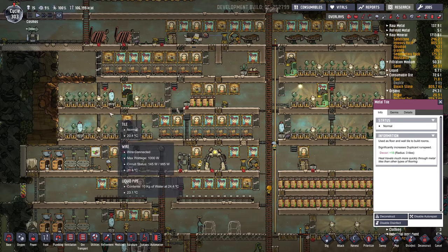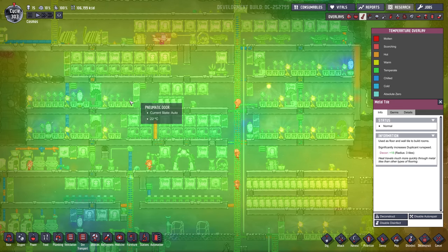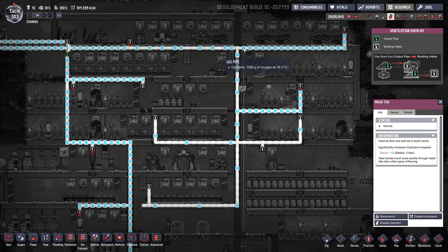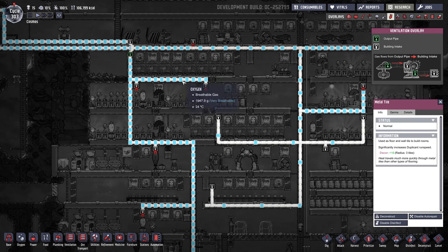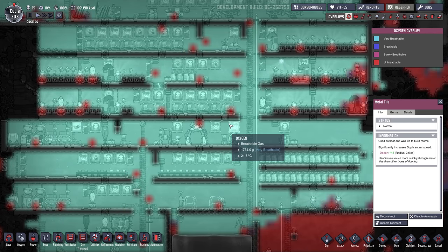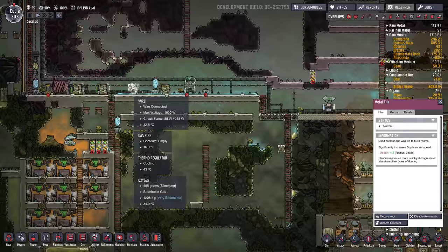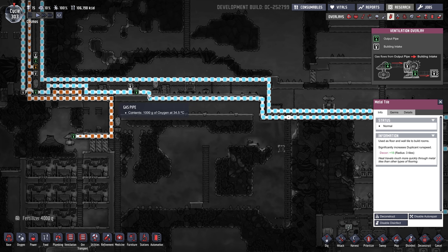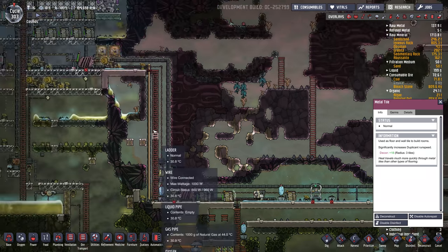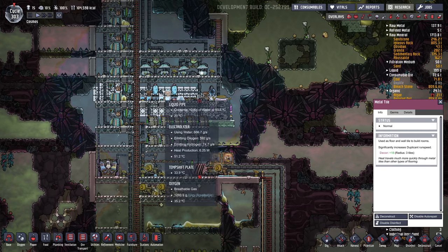We have wheeze warts in certain places cooling things down even more. Oxygen's coming in at 20 degrees on one line and 27 degrees on this line, which is a little bit warm. The base is super well pressurized — we don't have any oxygen issues. I am cooling the oxygen on one of the lines in this thermoregulator: it's coming in at 34 and coming out at 20. Up here there are more diamond shift plates to try to get the coolness from this nullifier spread across all our machines.